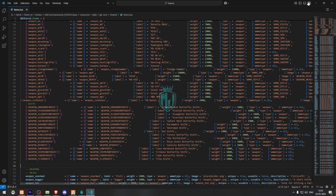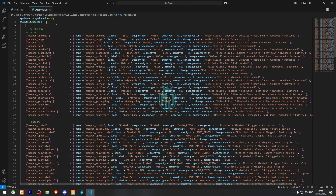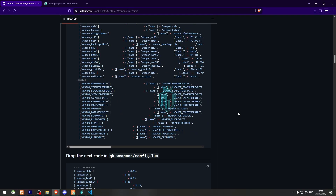After that we go back and open the weapons.lua file. We need to copy the entries from the link and add them right here. Copy it from here and add it in.